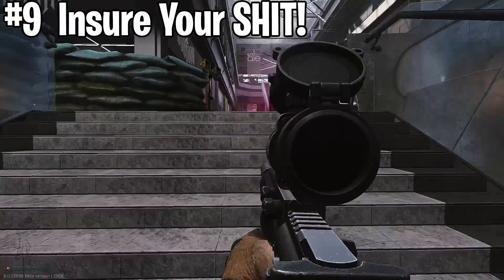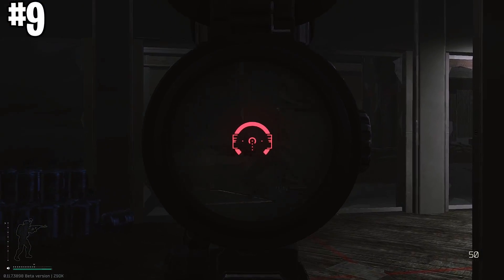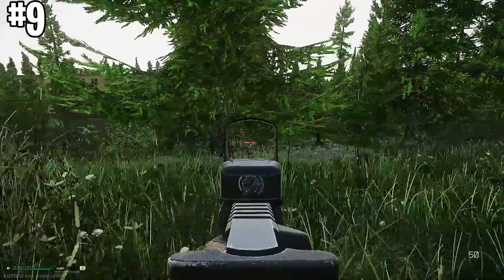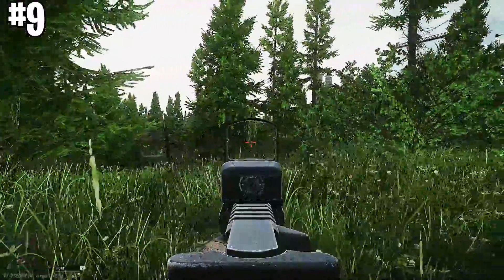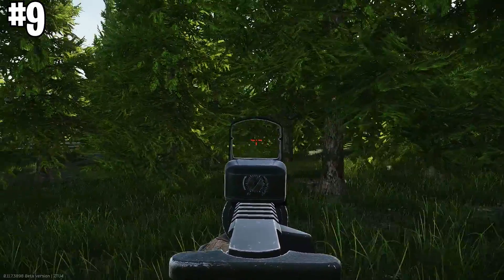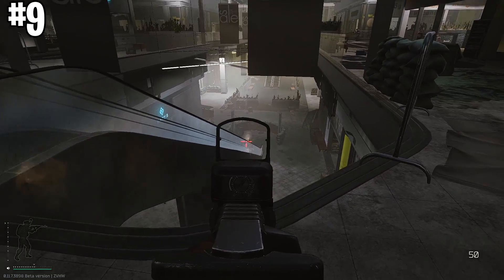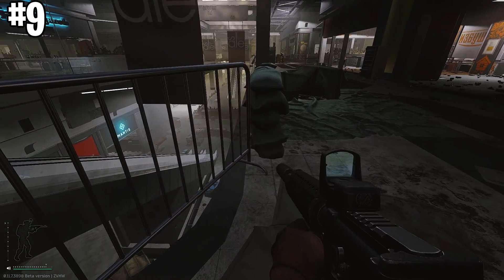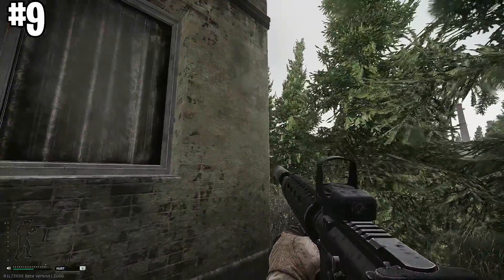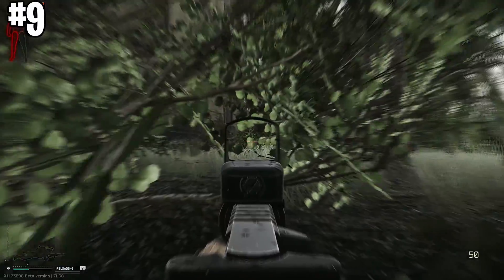Tip nine is: insure your stuff. It's there for a reason and I get so much back. Early wipe, enemies might not have big enough bags to take everything, so your insured gear can come back worth a lot of rubles. Mid-wipe, no one wants your unmodded PP-19 or AK-74N — but it cost you good rubles. Just insure everything you can; early gear doesn't cost much to insure. Always insure your shit.